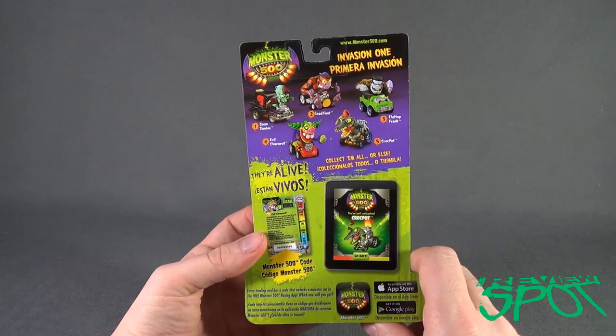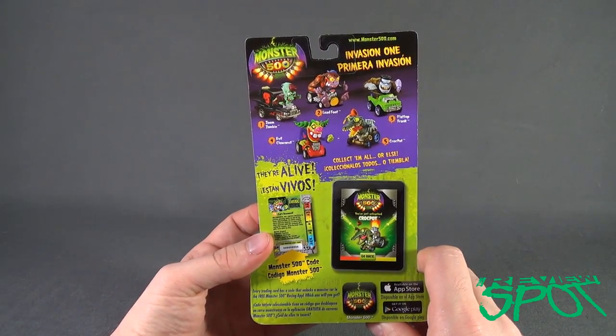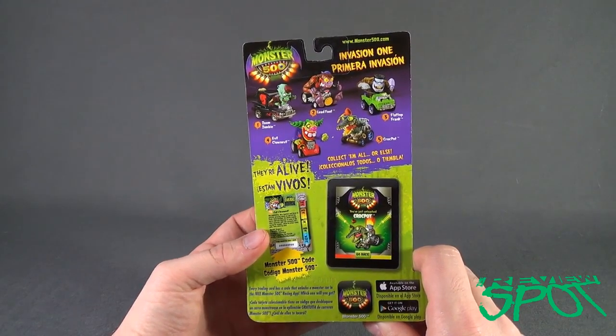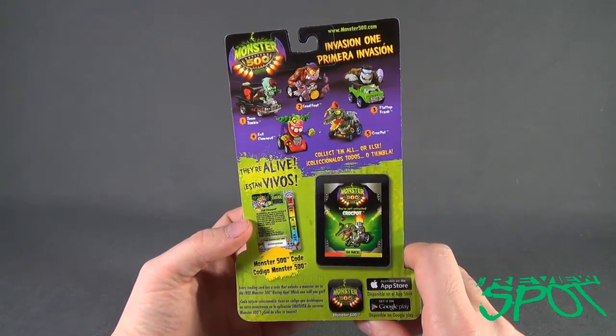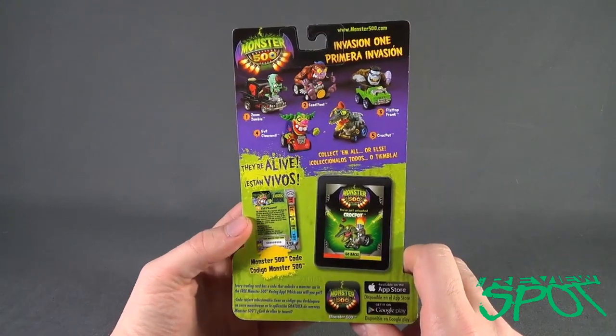On the back of the package, Invasion 1 consists of: Zoom Zombie, Evil Clown Evil, Leadfoot, Crockpot, and Flattop Frank. Sadly, the only one I did not pick up was Crockpot, at least of Wave 1.